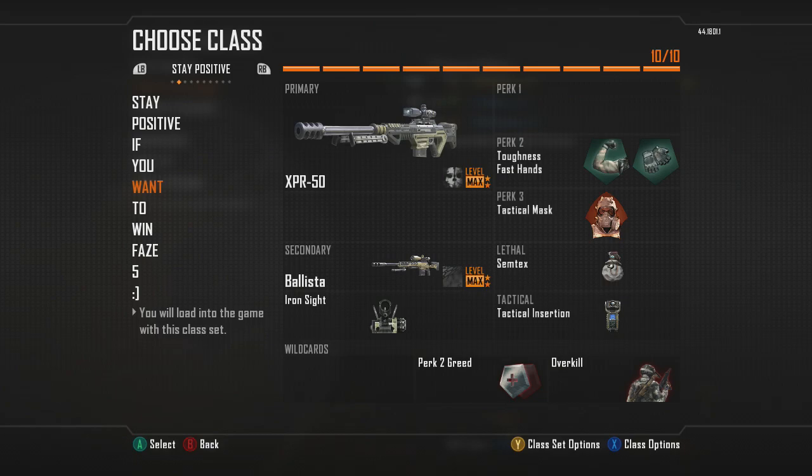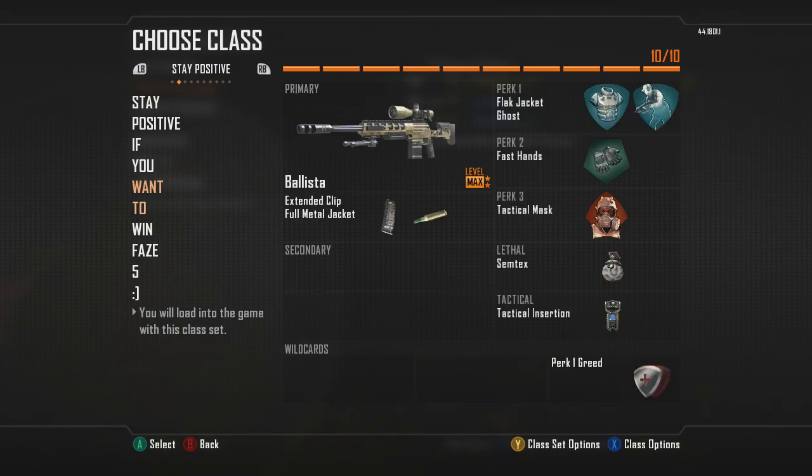I also insta swap with that between those two. My next one I just made — I kind of wanted to see how it went. It's pretty much a basic class using ghost. I was in a really bad lobby, so I put on fast hands for my tac inserts to go quick. I normally have toughness on that one.